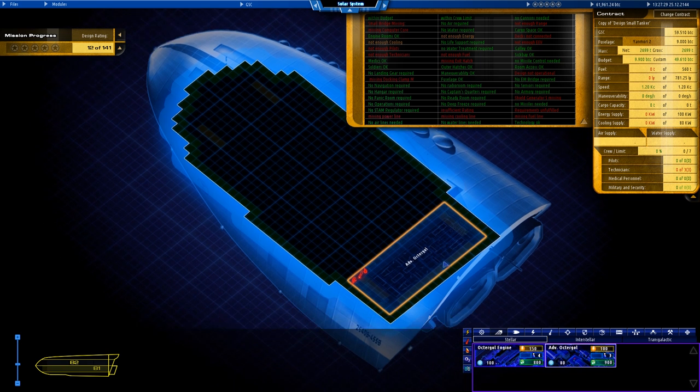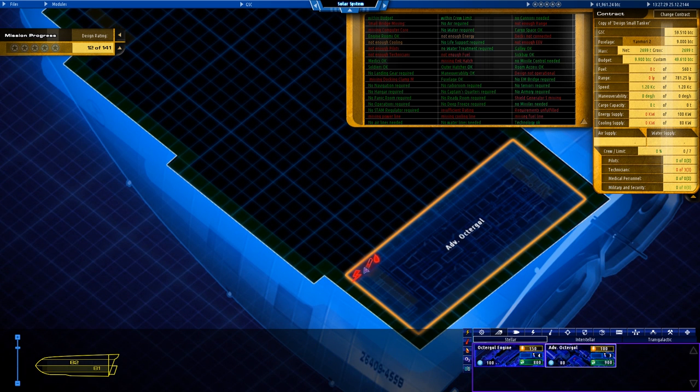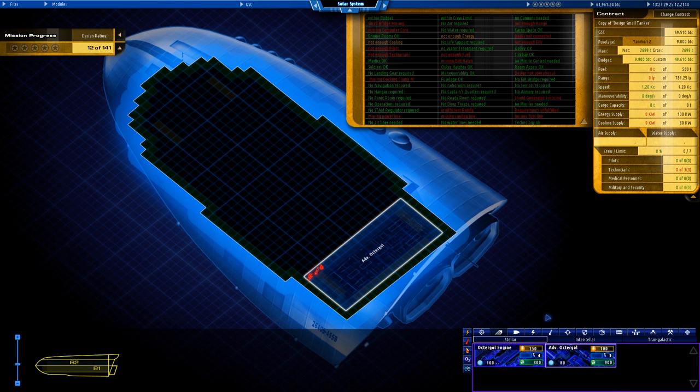I think that's where we'll put it — up on the upper deck there. So that's our advanced engine placed. We've got requirements: we need cooling, fuel, and power. Fuel is going to be the main issue since this is a tanker.